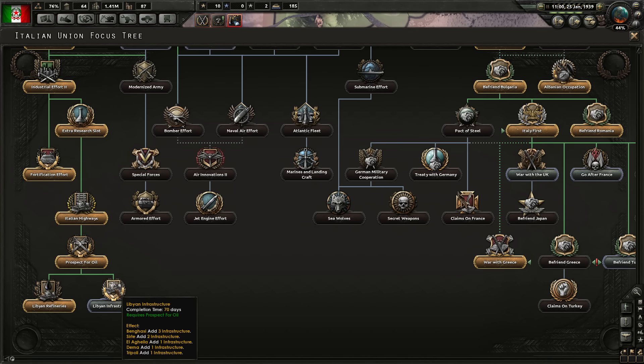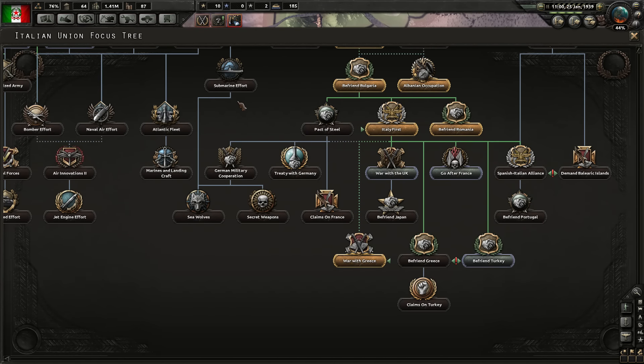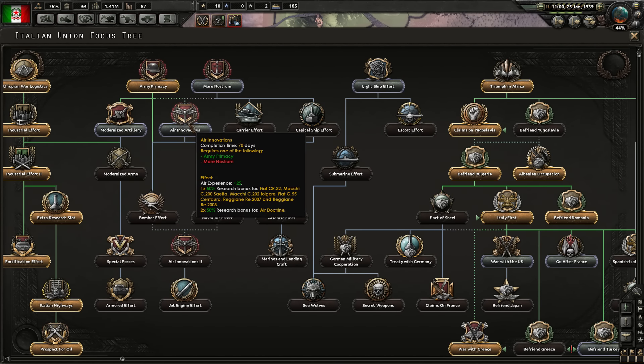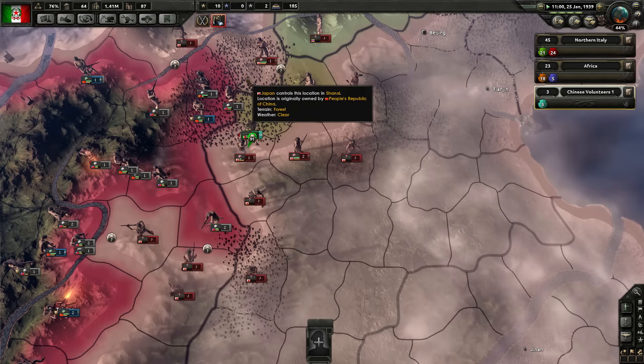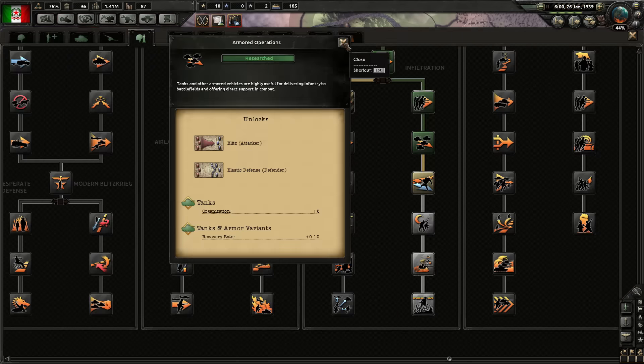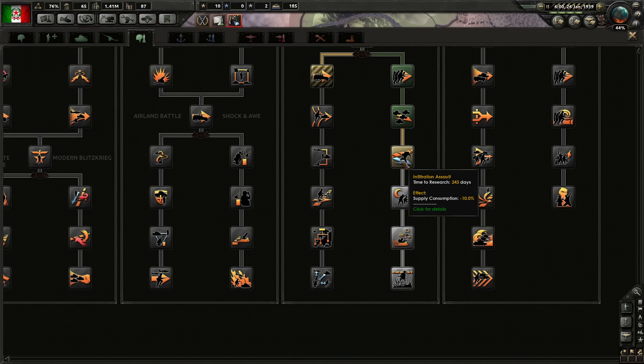We can either go for Libyan infrastructure or modernized infantry or artillery — or we could go with air innovations, which allows us to work on new airplane designs and gives bonuses towards air doctrines as well. Let's do that. Armored operations doctrine is also done, so let's work on the next one: supply consumption minus 10%, one of the better ones in this tree.